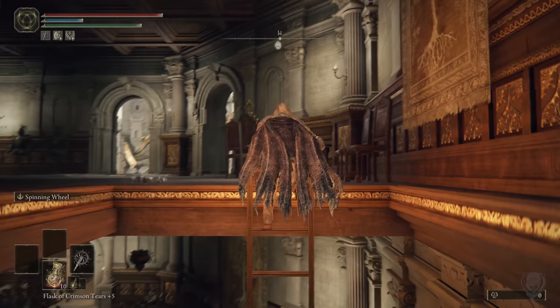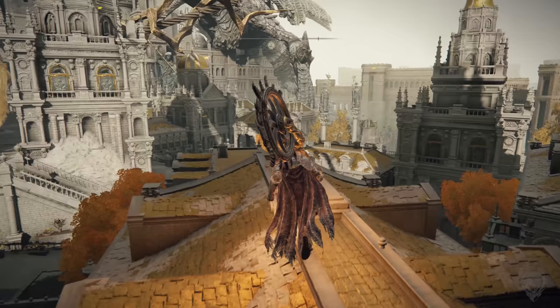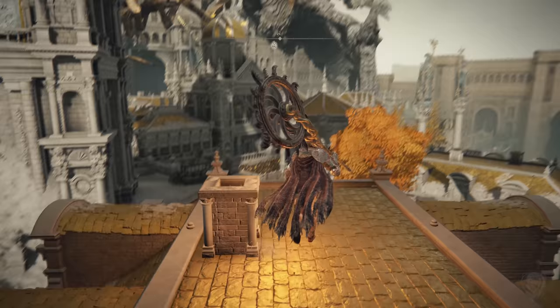If you look to your left there's going to be some enemies — that is not where we're going, so you don't have to worry about them. To the right you're going to see a yellow painted roof. We're going to jump on top of this and then follow it straight back.